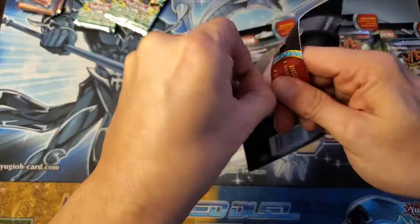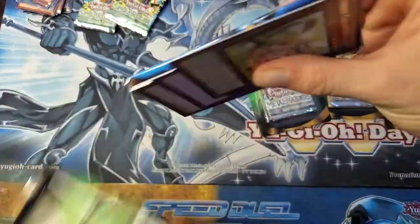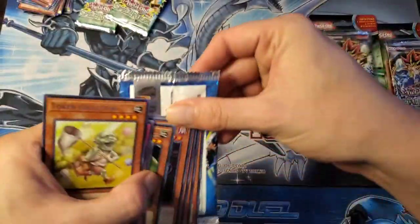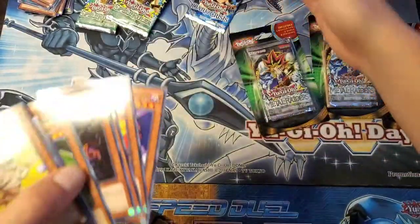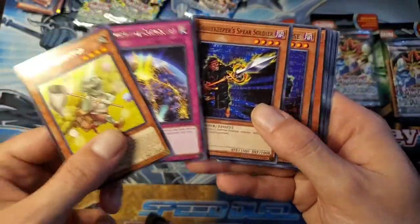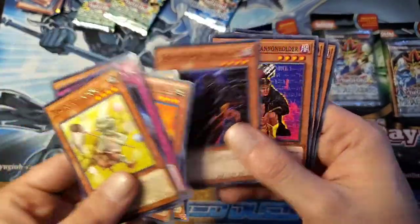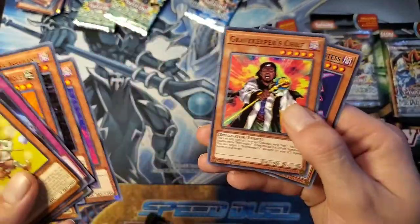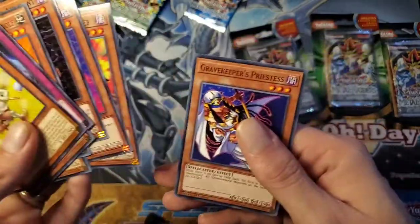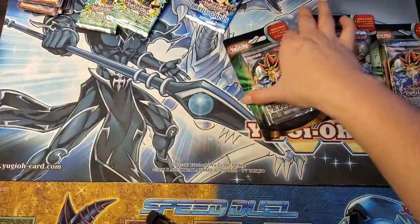And our Dark Crisis pack — oh, Token Collector! That's a good card. Not going to see as much play now that Linkross is banned, but if your opponent is up to some Auroradon shenanigans then you can at least sneak a cheeky win. A lot of Gravekeeper stuff in this one, going heavy on the Gravekeepers — at least it was some different stuff.